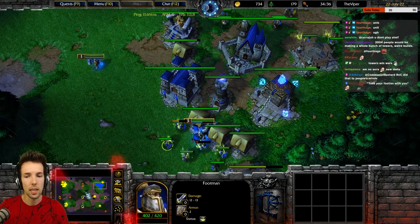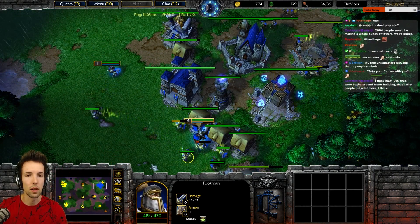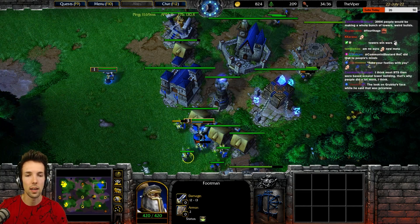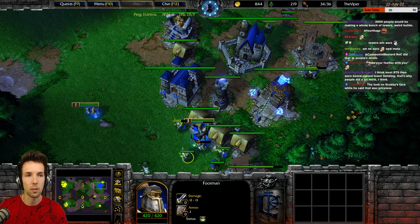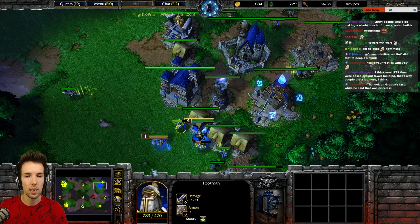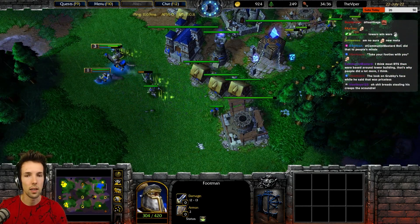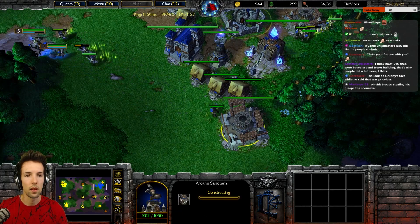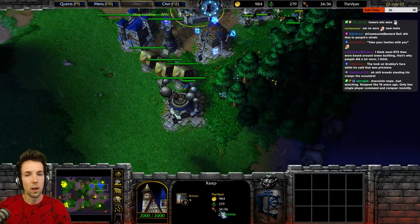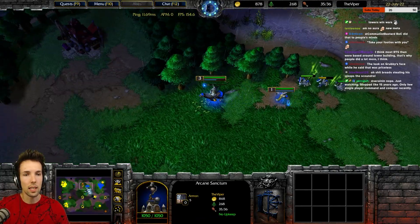Take one footie and send it to his main, and take one footie and send it to his expo for scouting. His main is top left and his expo is bottom left. Let's keep going to new creep camps — they heal while moving as well. We do need those farms. You can power build because it's late. Yeah, you can take this camp.